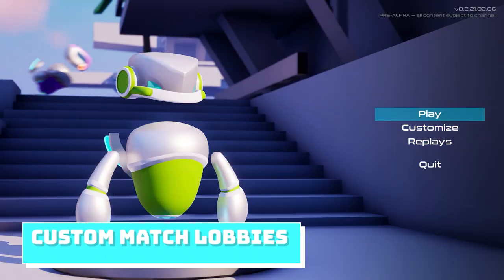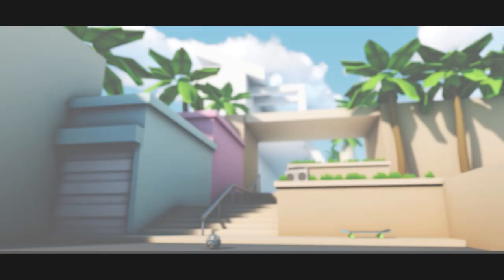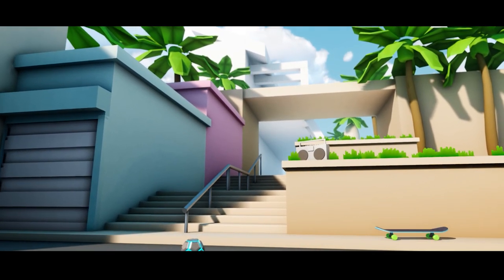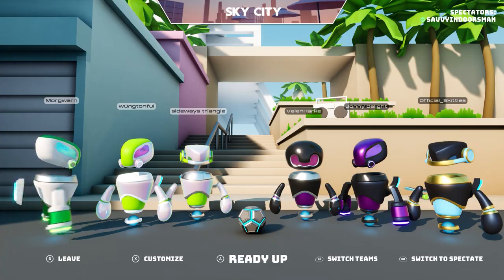Okay, enough of that — let's dive in. We've been busy since our last update, and since then we've added custom match lobbies. You can join one — maybe a fun night with friends — or host your own. We built a cool new space for you to hang out in. It's warm, it's got those summer vibes, it's very High Point. You can play 1v1 all the way to 3v3, and the coolest part is that you can customize with your friends.